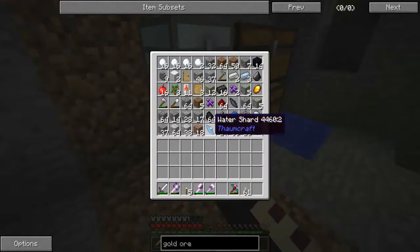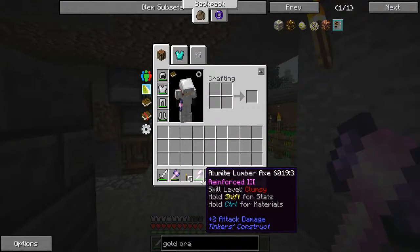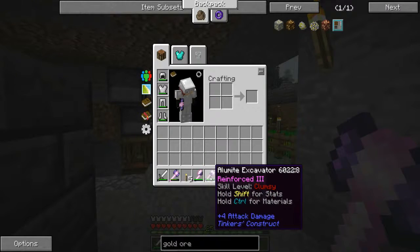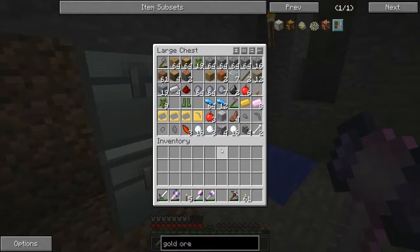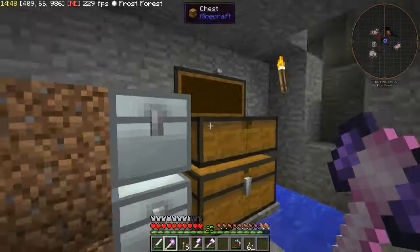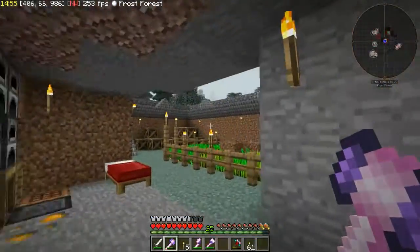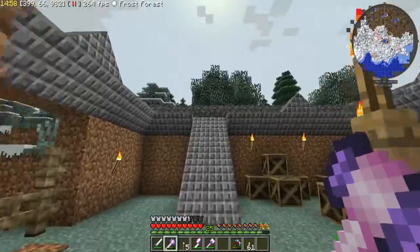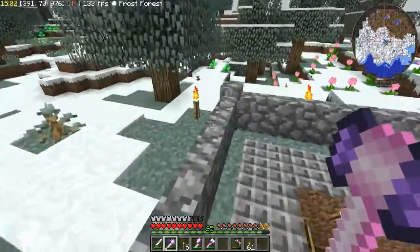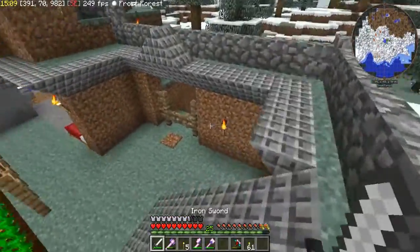I haven't done much really except for making some tools - a hammer, lumberjack, and an excavator - and I've mined a lot. These turrets are friggin awesome, they're basically just turrets. I put some torches here but sometimes enemies spawn, and if a skeleton shoots me down there it's kind of annoying.